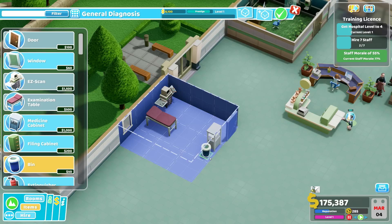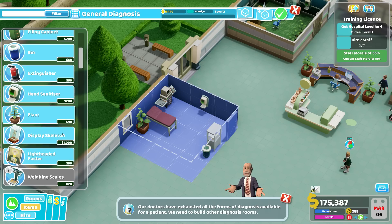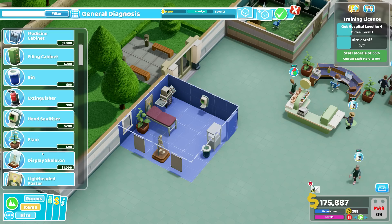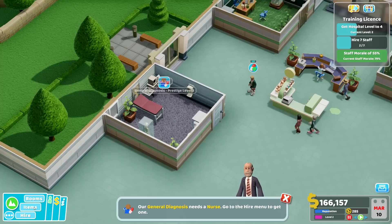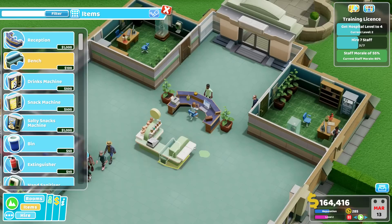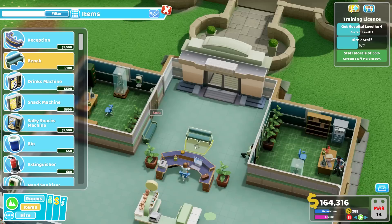We can have the medicine cabinet here, a bin, and a warning sign — 'try not to slip in the sick.' A plant, hand sanitizer, skeleton, and some lightheaded posters. Another plant here in the area and an extinguisher just in case. Let's hire a nurse for that as well. People are coming in fast — let's get some benches up here and here.